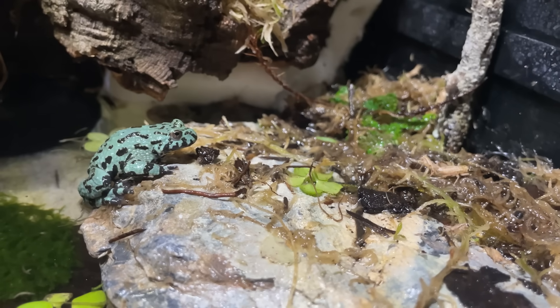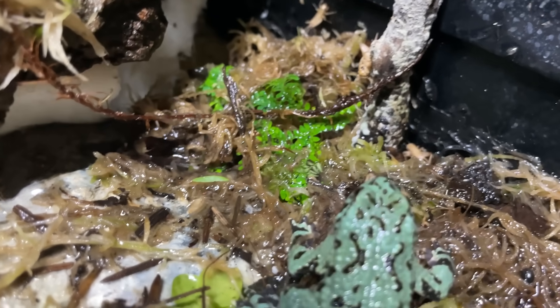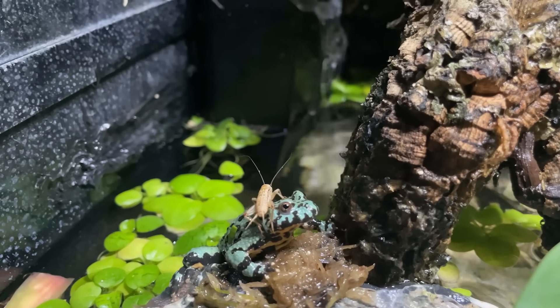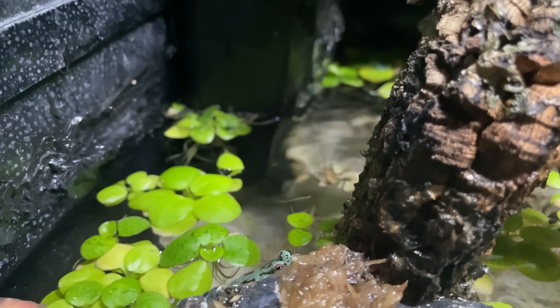One by one, the frogs took out the crickets in the swamp. Considering the frogs took out most of the crickets, there was still one very brave cricket that decided to use a frog to make himself a hat. He wasn't really happy with that.